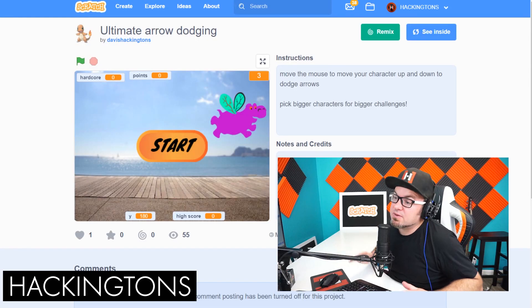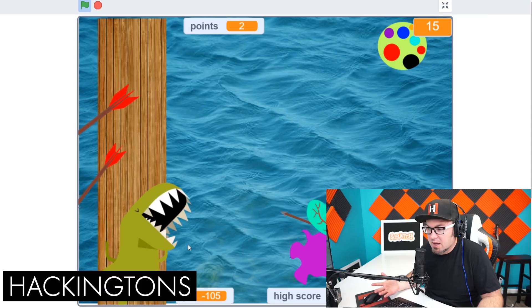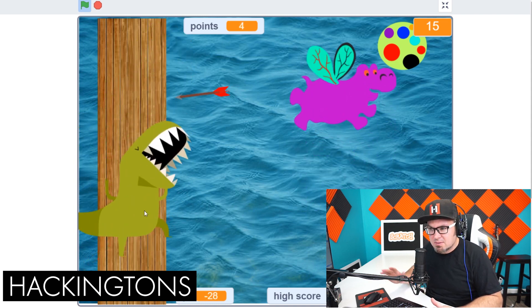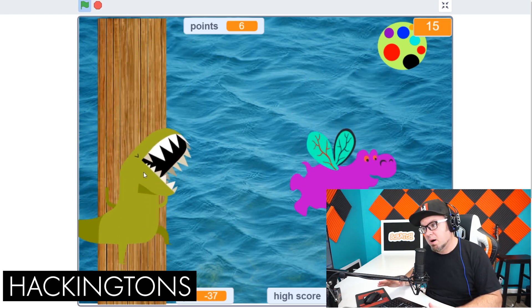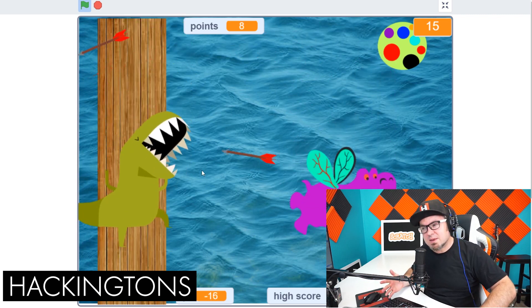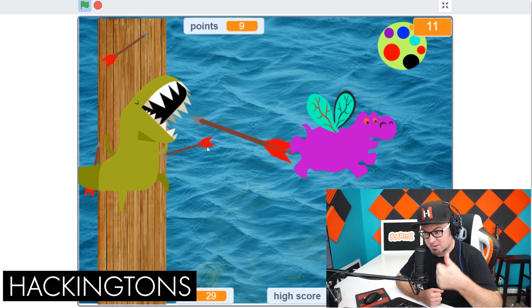Let me see if I got this straight. You are a dinosaur — a somewhat ferocious dinosaur — who's being shot at by a hippo who poops arrows. And I can't quite figure out if you can catch the arrows, because sometimes you can throw them back. But if you catch the beach ball, it explodes. There's a lot of questions and a lot of answers in this game, but I'm definitely giving it a thumbs up.